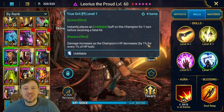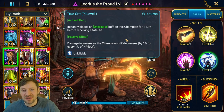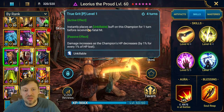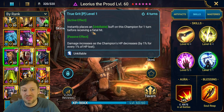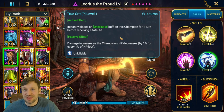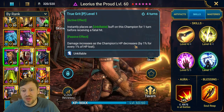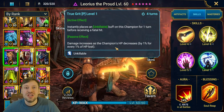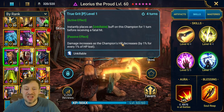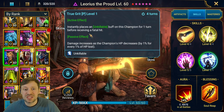Now for skills — this is one of the reasons he's so strong. His passive is called True Grit: it instantly places an Unkillable buff on this champion for one turn before he receives a fatal hit. So even if you drop him down to like 5% HP, this is going to proc, meaning you're almost guaranteed another two turns. His passive also increases damage by 1% for every 1% of HP lost, so at 1% HP that's up to 99% extra damage — he already hits hard, but this nearly doubles it.